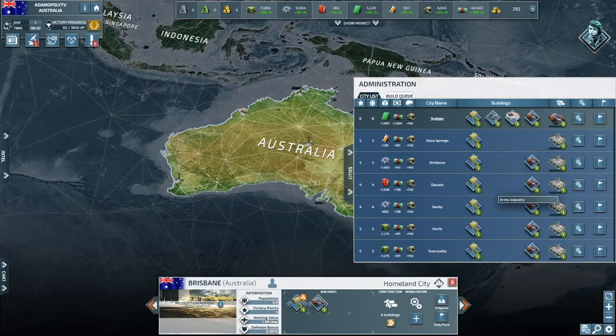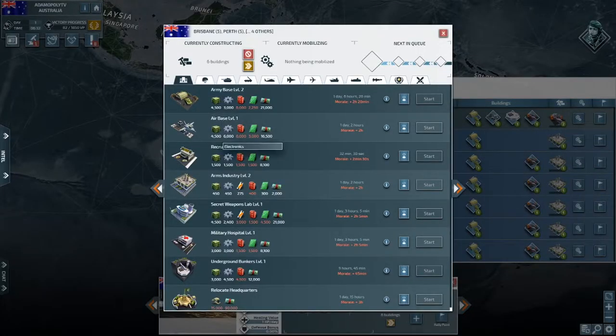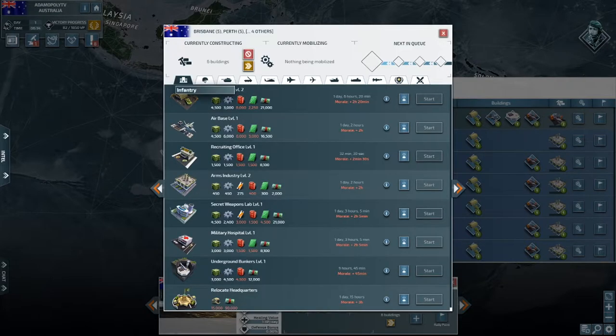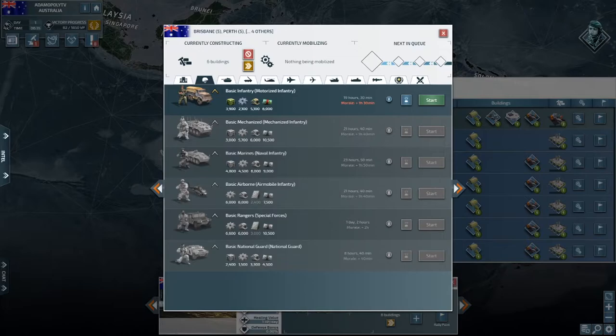The next thing you want to do is start building Arm Industries. Once those are done, build Recruiting Offices. Recruiting Offices reduce the mobilization time of all military units and boost manpower production — manpower generation is increased by five percent, meaning you'll have more manpower to create more units. Mobilization speed is increased by 10%, and at level five it's increased by 100%. That means infantry that normally takes almost six hours to create on a four-time server would take only one to two hours with a level five Recruiting Office.